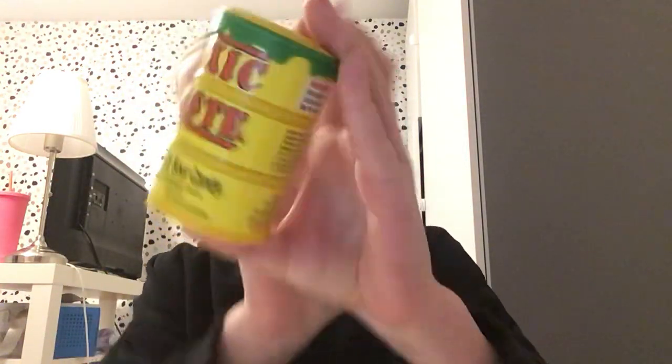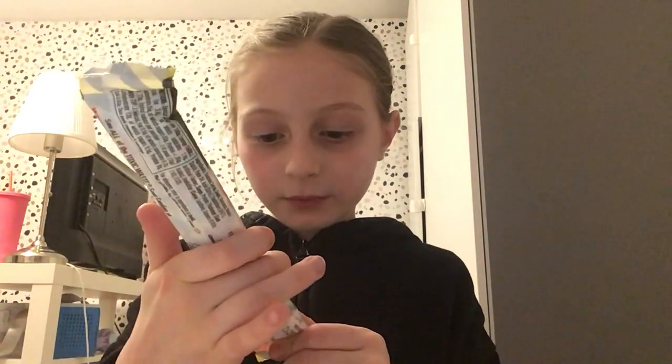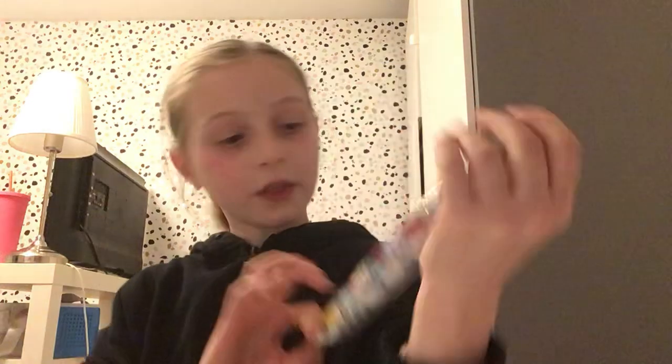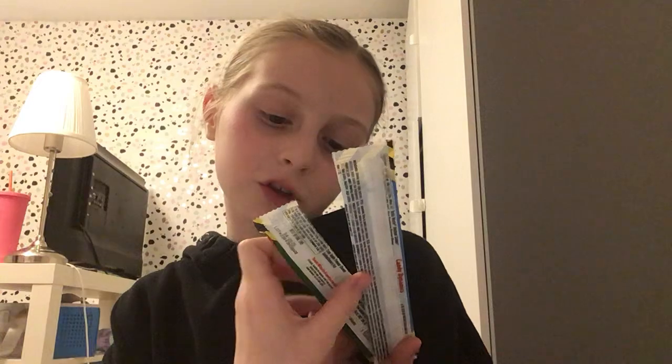Here are all of them - we've got yellow toxic waste candy, red toxic waste, and then we've got tiny particles of pure sour, like the millions you can get, with flavors like lemon, strawberry, and blue raspberry. Then we've got two toxic waste bars - blue raspberry and sour apple - and last one is sour balls, like little balls.